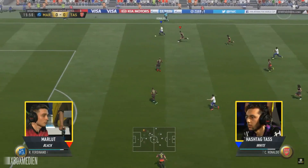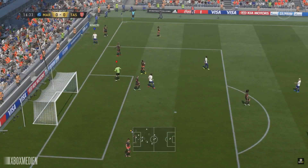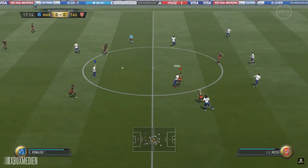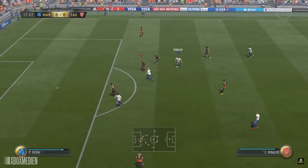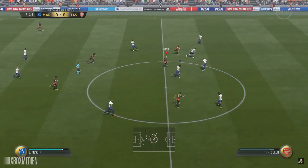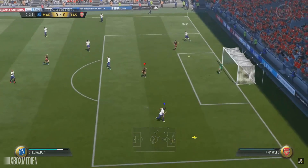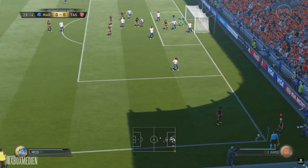The ball is through to Ronaldo — he's got the pace but can't turn his man, and it goes out for what looks like a corner. Still a cagey opening, no real chances other than that early one from Tass. Ronaldo tries a through ball to Messi but it bobbles off the defender's leg. Marlott on the attack — a Messi overhead ball for Suarez, then a forceful cross across goal that comes off Marcelo for a corner kick for Marlott.